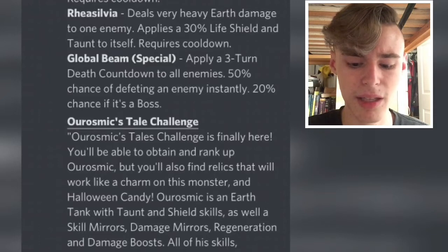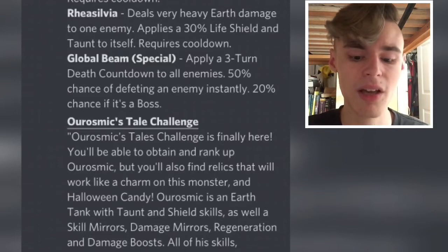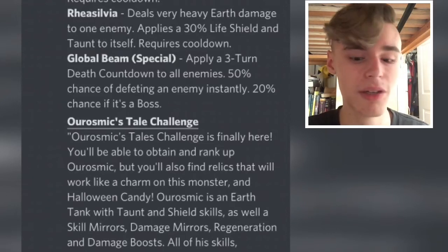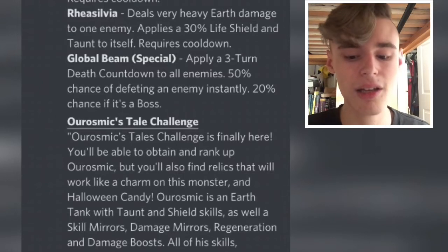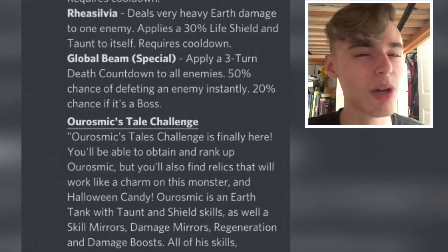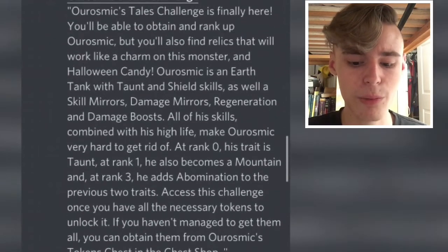The ultimate applies a three-turn death countdown to all enemies, a 50% chance of killing an enemy instantly, and a 20% chance if it's a boss. That's a good move for the adventure map but not so good for anything else. Three-turn death countdown isn't that great because you can just use negative effects removal to get rid of it right away, so it's okay but not a very good ultimate.